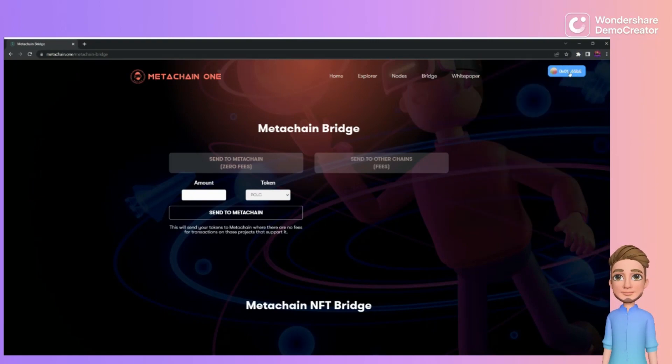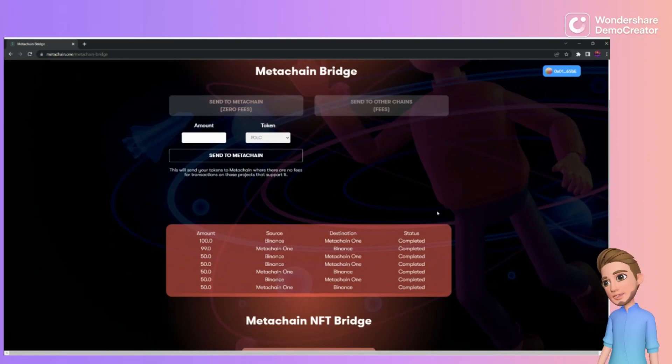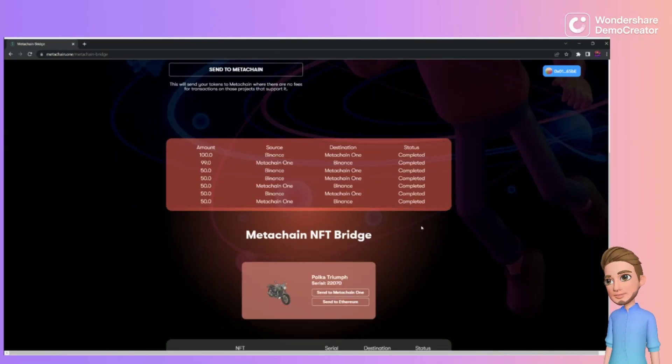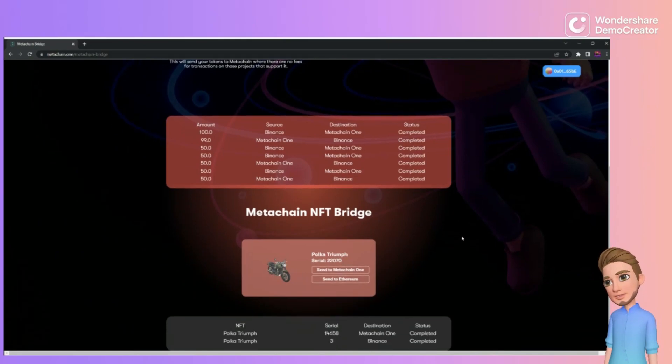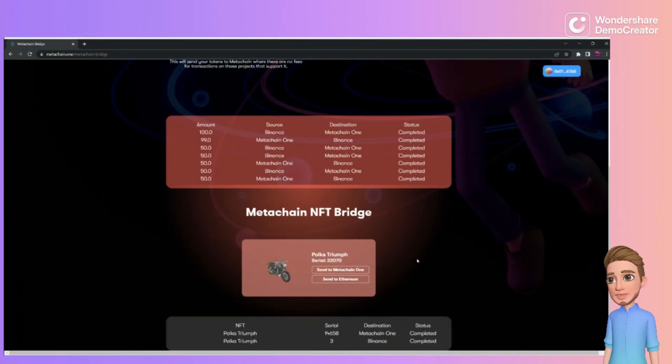Go ahead and refresh — the page should auto-refresh, but if it doesn't just click refresh. You can see here I tested one NFT and did a few other tests to make sure that bridging works on both coins and NFTs. You can send to Ethereum or to MetaChain One. Let's go ahead and send to MetaChain One.